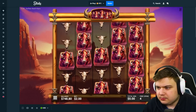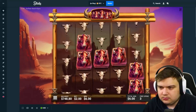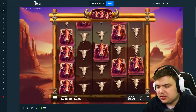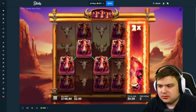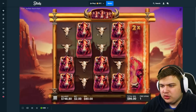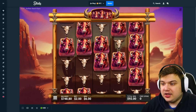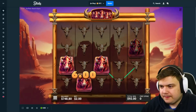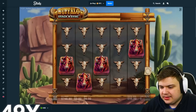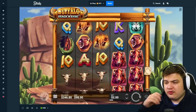Come on, we need those scatters. The 2x — if you get a full reel it gives you a multiplier on it. That's when it goes crazy — if you get full screen that is huge. So far we are getting railed. We're just going to do another $500 on the super since I think that's the best one.